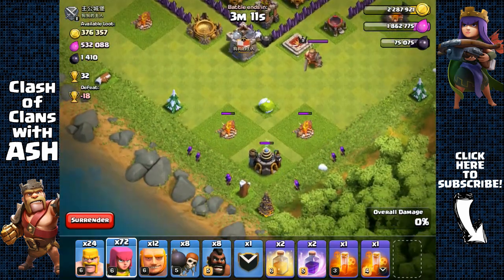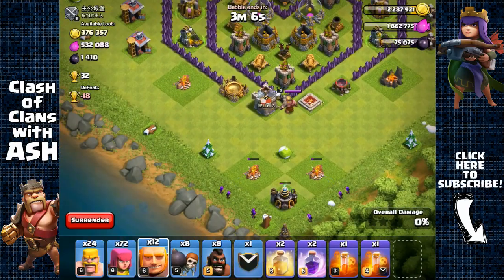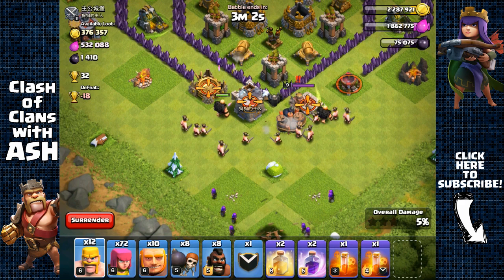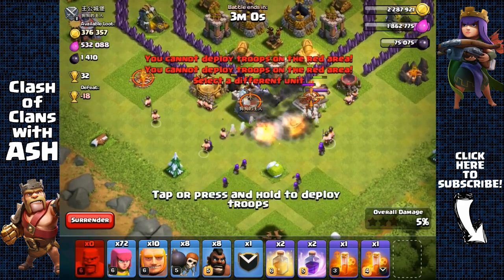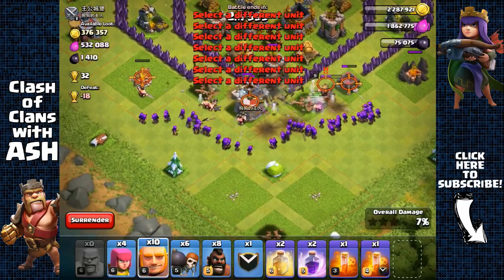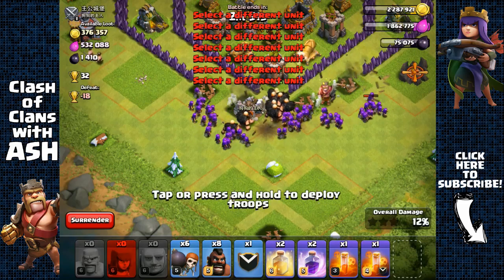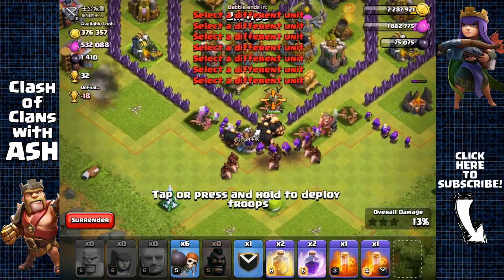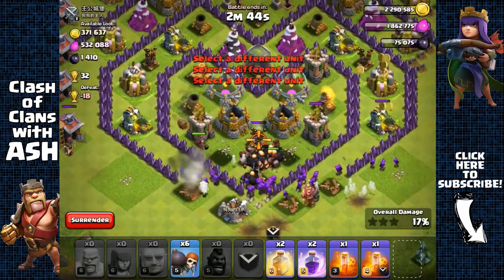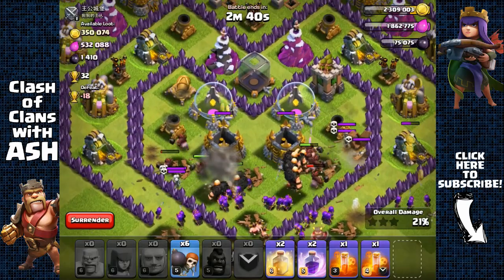The Barbarian King is right outside. We'll first remove these unguarded structures on the outside with archers so they don't pull our troops. Then we're gonna distract the king. There were two bombs there — that's fine, only lost a few barbarians. We open the first layer and send in our giant. All those defenses are clumped together, which is perfect for hog riders.